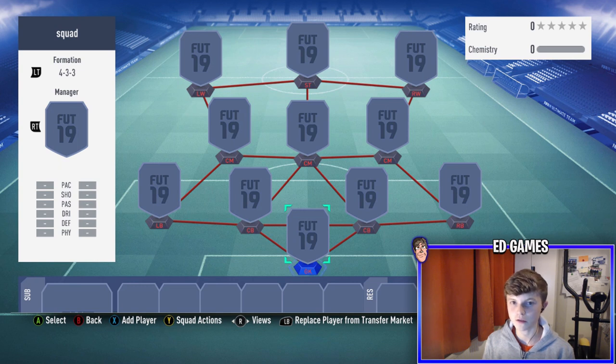Today we're going to be doing a squad builder around about 1 million to 1.1 million coins. If you have that amount of coins you can definitely build this team. The formation starts off in game as four-three-three or four-three-two-one — you can use either, whatever your preference — and I change it in game, but obviously you don't have to.